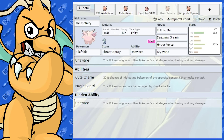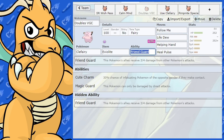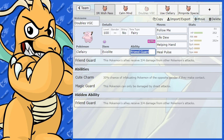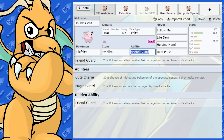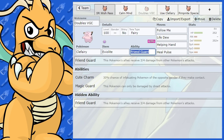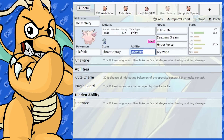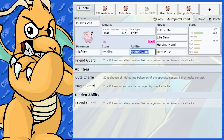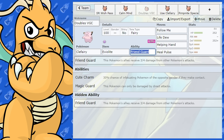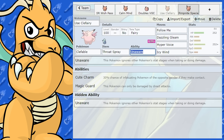So there are a couple of ideas for running Clefable in doubles and singles. Clefairy I still believe is better in doubles; Clefable is better in singles. In singles you can run those bulky boosting sets, and you could always do them on Clefairy as well — but Clefairy personally I think is better in doubles.